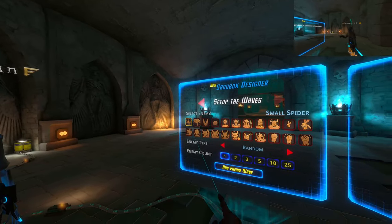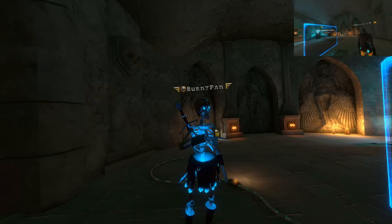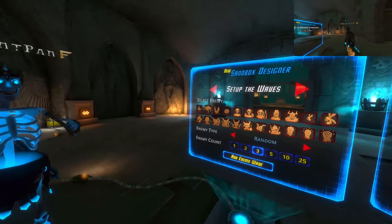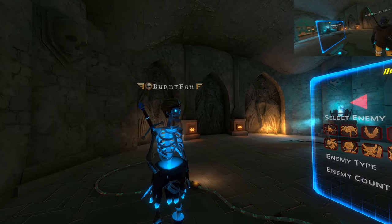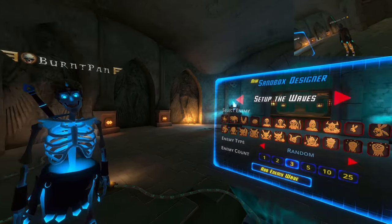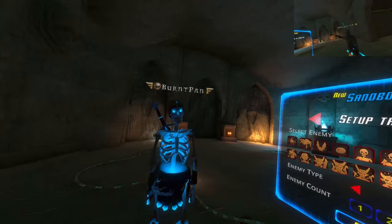The wave designer lets you build up to ten waves. There are networking reasons that I can't see what he is seeing as he designs the waves. So the host has to design the waves — you can't see them from the other side.